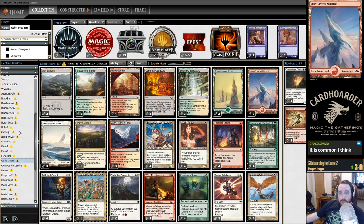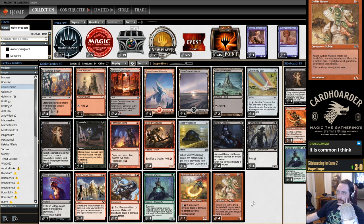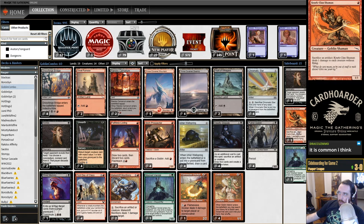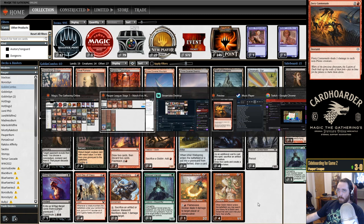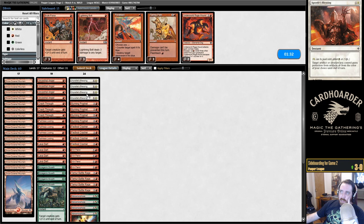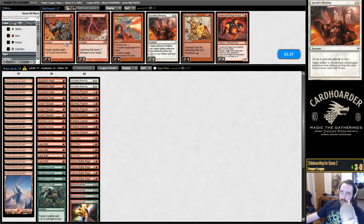I'm going to take a quick look at my list for Mogworts. Makeshift Munitions is a pain, but it's slow. They have Kark Clan Shaman and Fiery Cannonade — they have some cards, but not a lot of good ones. I think I'm just going to stick with it as is. Could potentially bring in some Brute Force instead of Apostle's Blessings? I don't think Apostle's Blessing is doing very much for us.